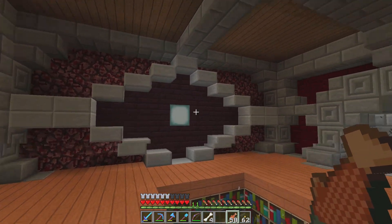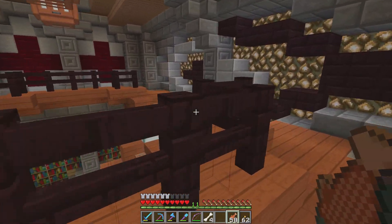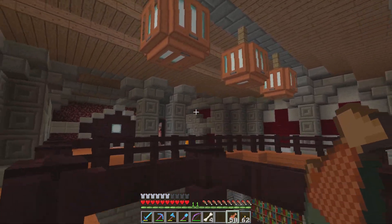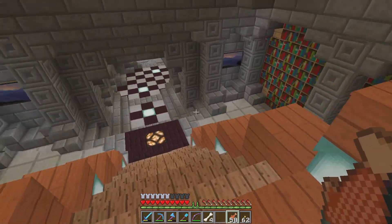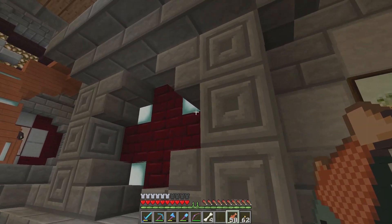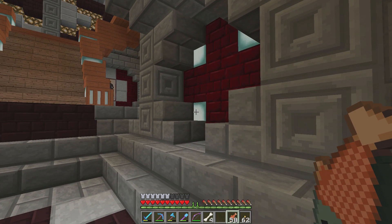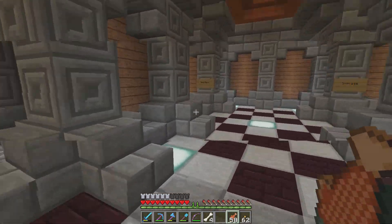We put some flames in here with some cauldrons so it looks like it's going out of chimneys — there are no chimneys, but we've got the eye there and the yin-yang eye over here, still keeping in with the crosses sort of style that we've done with all the Nether project. I love how this looks because you come through here and it sticks out a little with the light — it gives you the illusion of depth, which is fantastic.